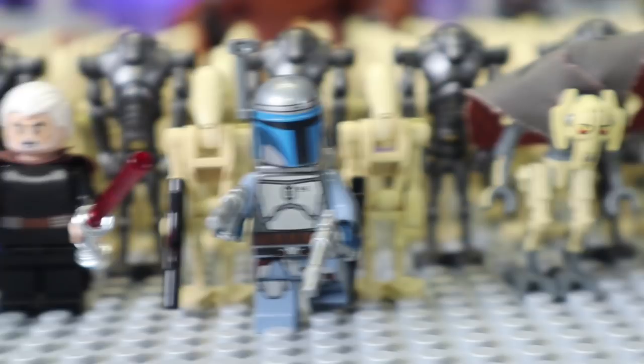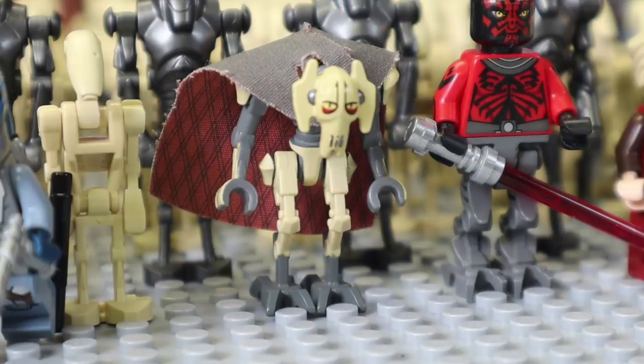Also next to him you do have the droid general, General Grievous. A lot of people ask where do you get the capes — it's from the website The Cape Cantina. It's actually a really great piece, I really like it.